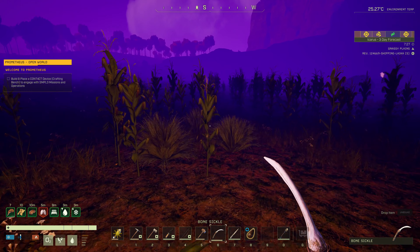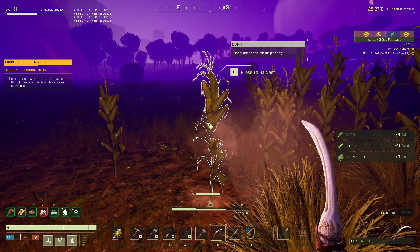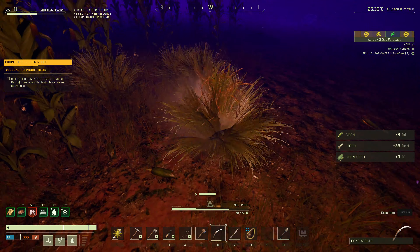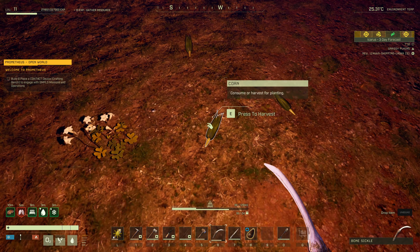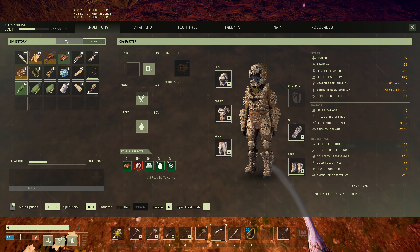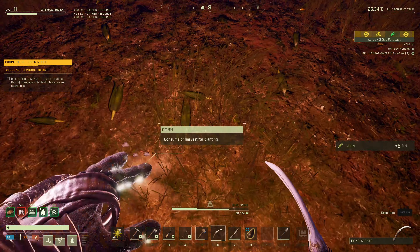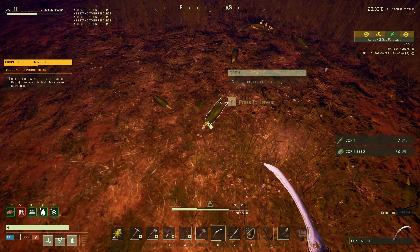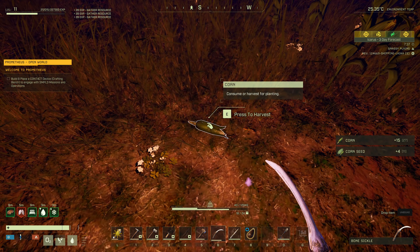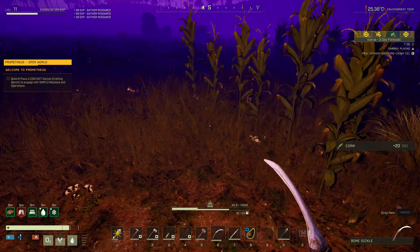I want to get some corn here. We're going to grab some because we're going to get some seeds. Oh, it's all... why is it all falling on the ground? Am I full? Why is the corn falling on the ground? That is unusual — I've never noticed that before. Oh, I'm picking it. That's strange — I didn't ever notice it on the ground before.